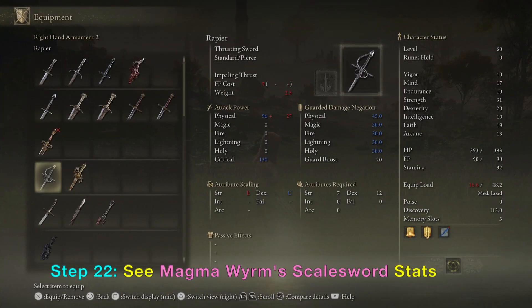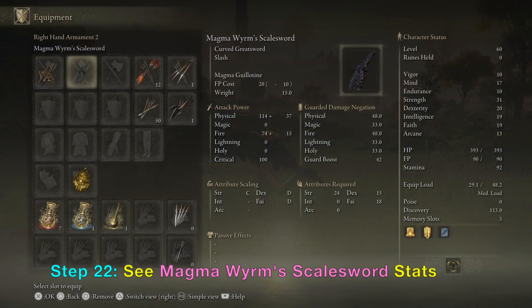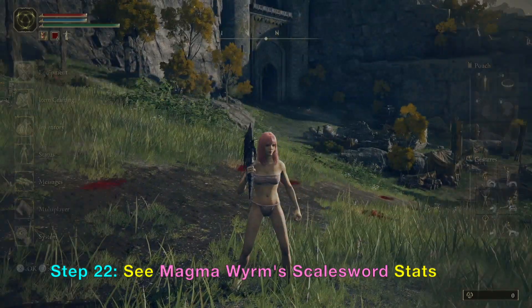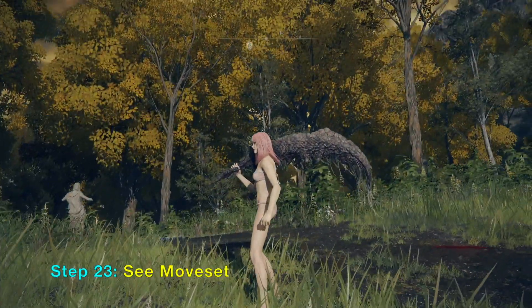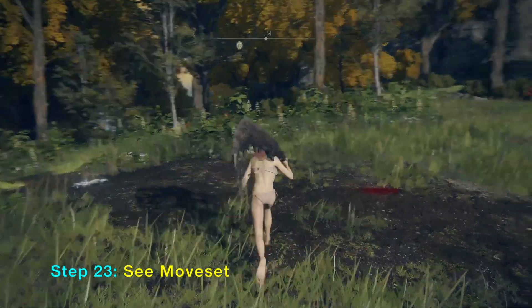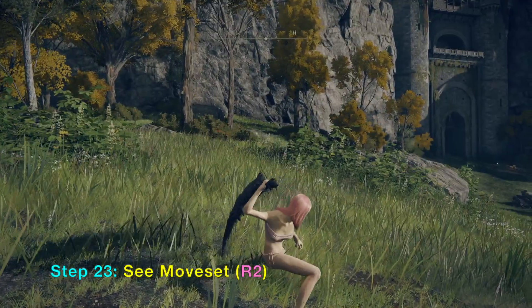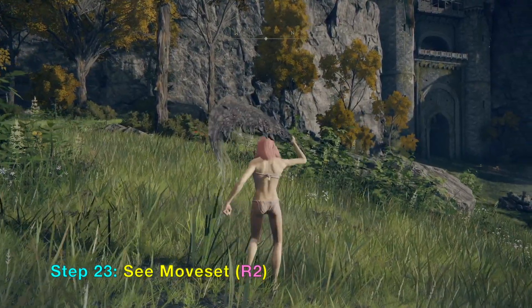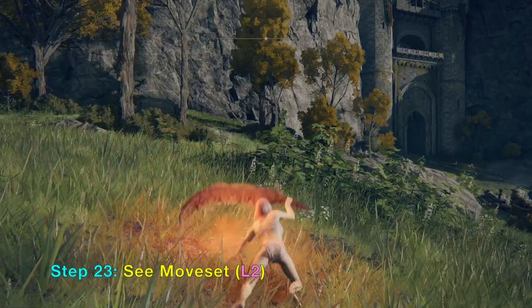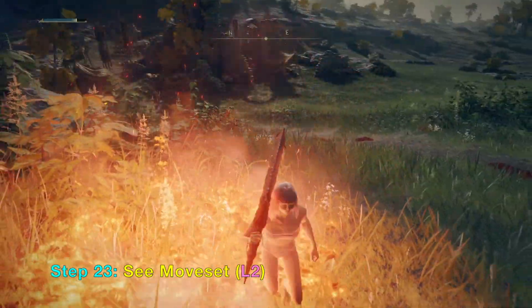Let's look at the weapon stats. Notice it has fire damage of 74, and the special attack uses mana. Here's the moveset: R1 is a regular swing, R2 is a strong attack, L1 is a hand attack, and L2 is a fire attack. This does awesome damage — it is overpowered. The fire only burns enemies; it will not burn you.